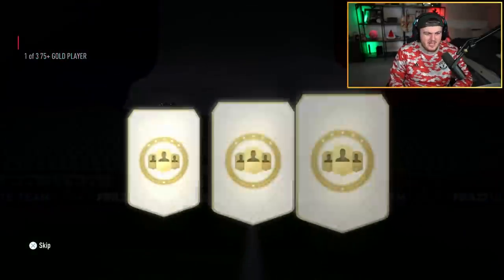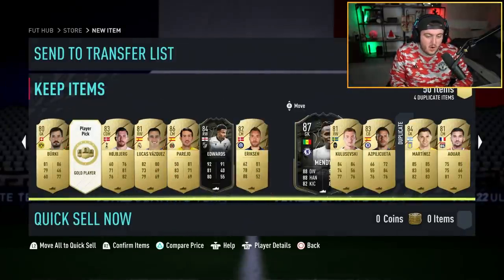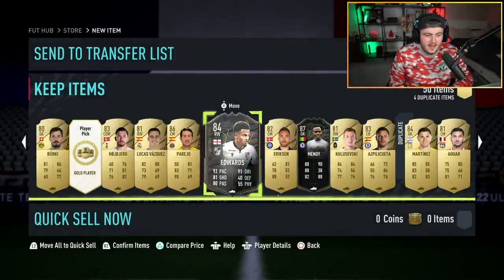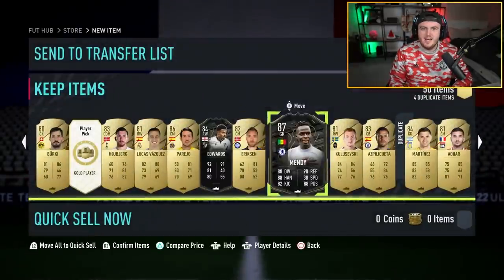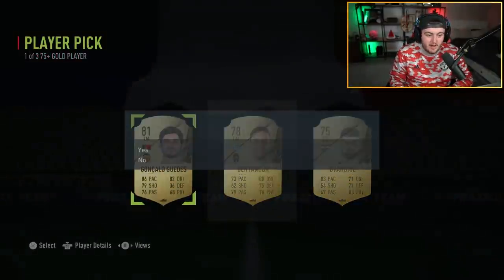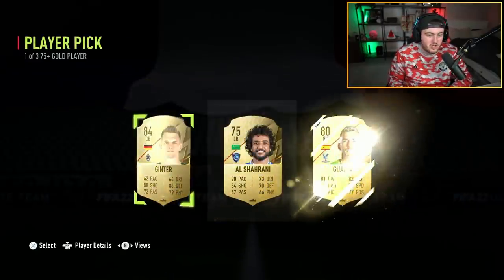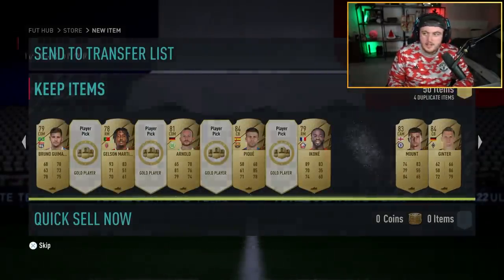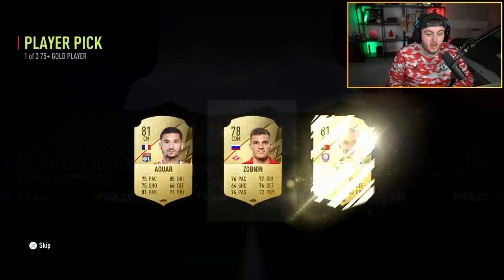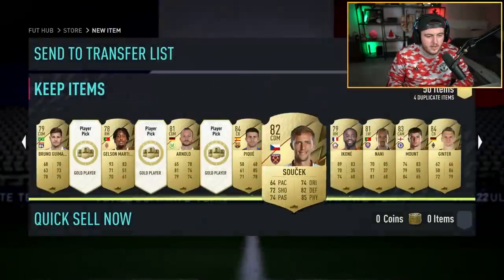Three in a row — imagine that. Back-to-back signature signings, we've got Edouard Mendy. These are getting a little bit better. Two Siggy signings so far, not too bad. Can we get a Ben Cheddar or one of the really good ones? I'm not going to take a third Mendy — there's no point. Can we get another one, EA? I've not packed a Ronaldo this year — I've packed Messi but not Ronaldo.